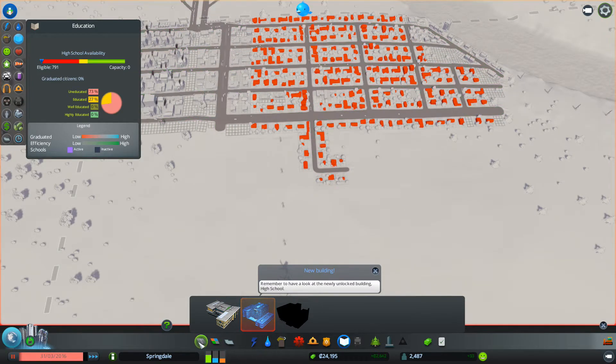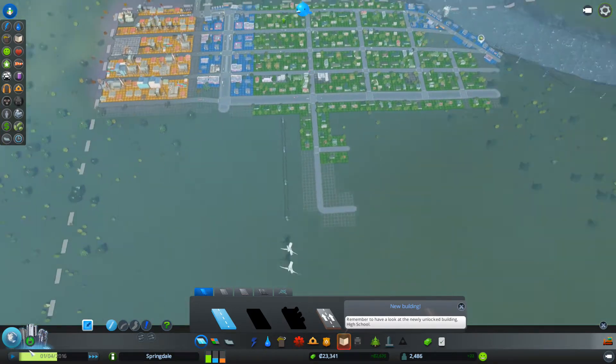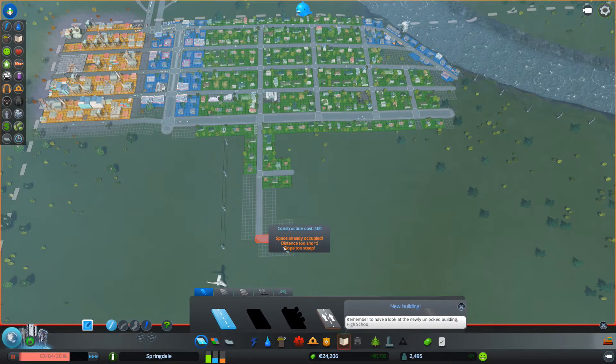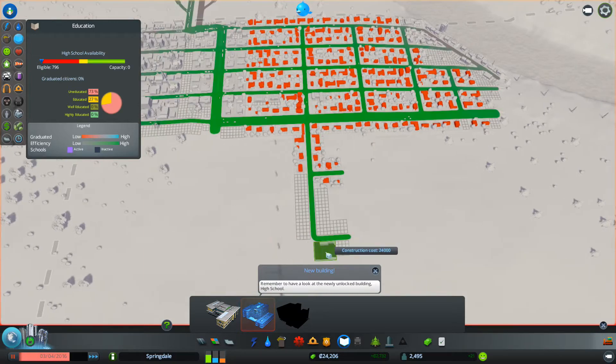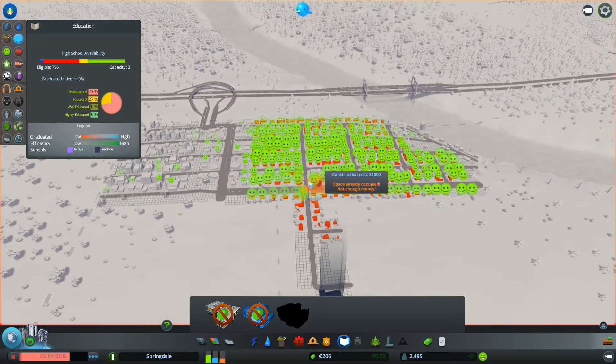Let's build some more road - build out another block. We'll build out another block and turn this back on while we wait to get to our 24,000, which should be really fast. It's starting to not cover that area, but that's commercial - it doesn't need coverage. I think that's a good spot - I'm gonna put the high school here. There we go, everybody's super happy about that.